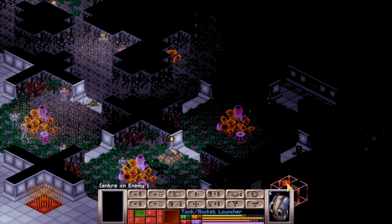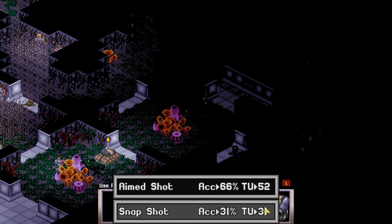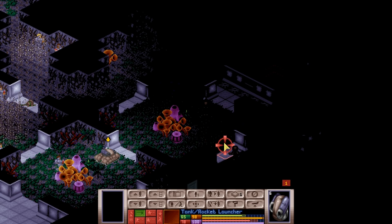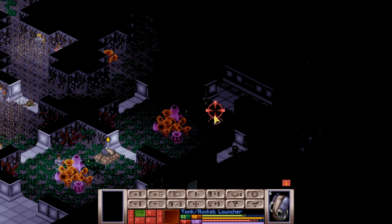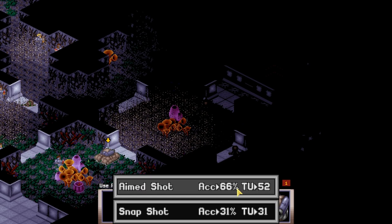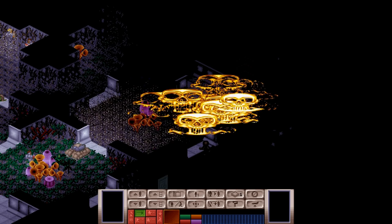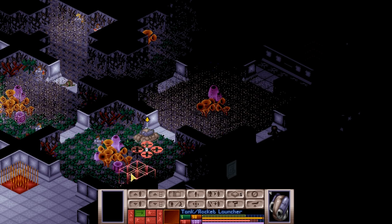There are two aliens here — not just one, but two. Maybe we could do something sneaky, like firing a rocket over here and seeing what happens. Or we could just fire a rocket over there — seems like an idea to take care of this alien. I'll give it a go. We'll just fire at 31%. That did not do what I wanted. Why don't we fire another one? Now that took care of the alien! Albeit, we now have some minor damage to the tank.